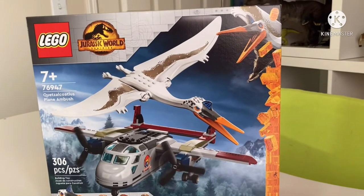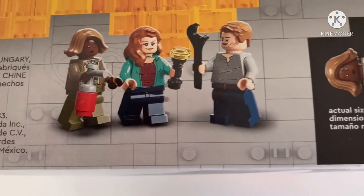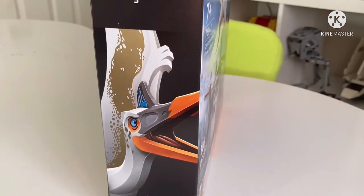One thing I will say straight away is that I absolutely love how big this Quetzalcoatlus is. I was worried they were just going to remodel the Pteranodon but keep it the same size, but no — they've actually clearly made it bigger. Just look at it in the size of the plane, which gotta say is really good. Unfortunately, the downside of this set is if you don't want the Quetzalcoatlus, you don't get any new characters — you get Owen Grady, Claire Deering,